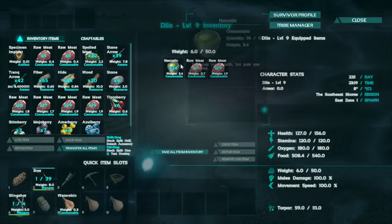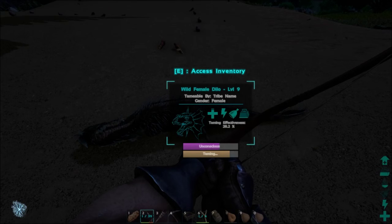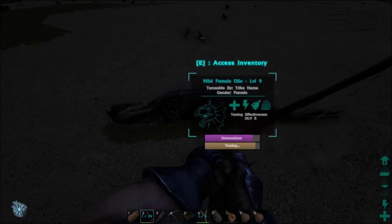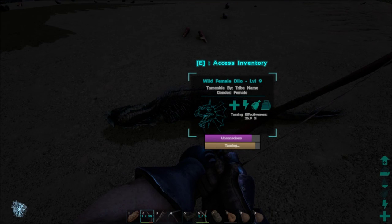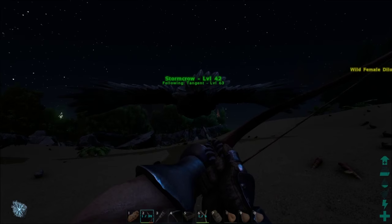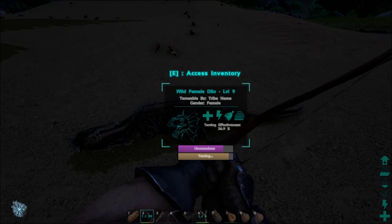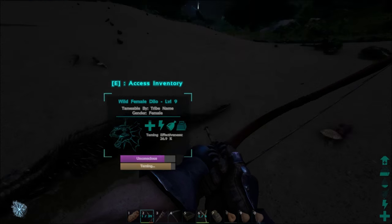Now we see that the unconscious meter is starting to drop — we don't want to let that happen. We're going to remote use a narcotic to force them to have it, and we'll see that the unconscious level goes back up. The Dilophosaurus is a very quick tame, as you can see — this is actually the quickest I've ever tamed a dinosaur. Typically speaking, if you want to do a larger one — for example, this Argentavis took over an hour to tame — so come prepared. This only took like three or four narcotics to get it to this point. It's not going to be that easy for other things.